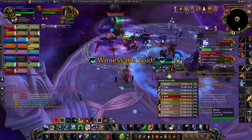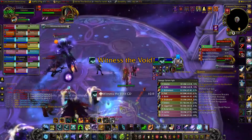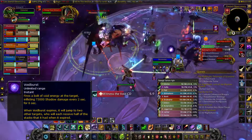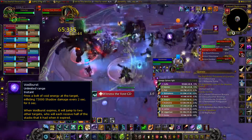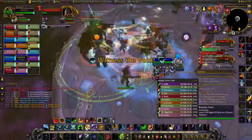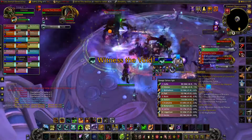The add will cast Witness to Void — before the cast finishes, everyone should turn their backs to the add, or you'll get feared. The other tank swap mechanic is Void Burst, which does no immediate damage but is a stacking dot. When it expires, it travels to 2 new targets with half as many stacks. Tanks should swap this debuff at around 6 stacks, as long as the big add is not out.